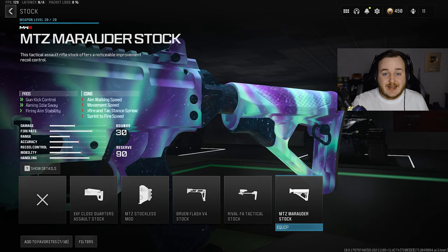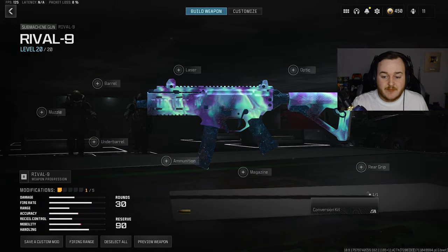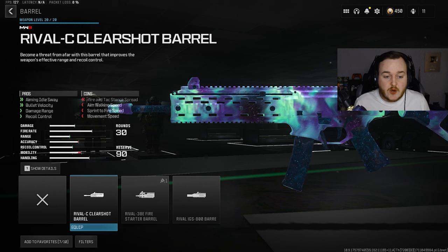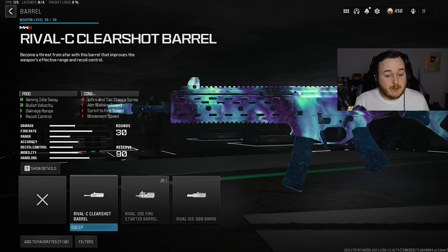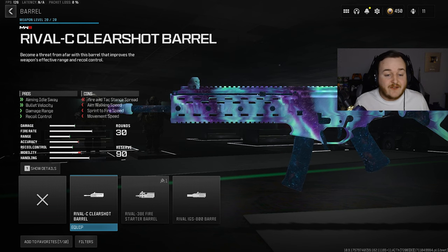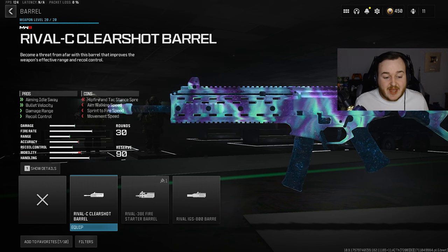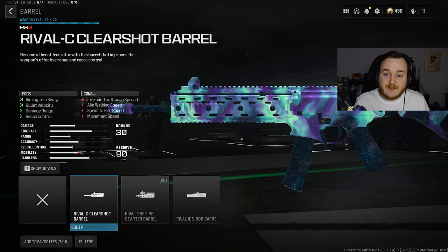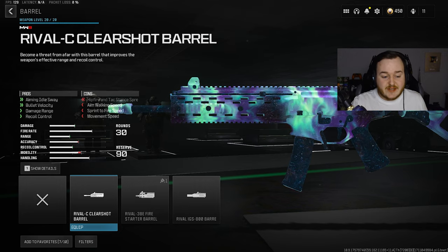It's a must-have attachment, so of course we're gonna be throwing this on. Next, we're going to the barrel and adding on the Rival C Clear Shot Barrel. This is also a must-have — it basically makes the Rival 9 into more of an assault rifle. A lot of pro players talk about this; having this barrel on makes it into an assault rifle. It can outgun the MCW at longer ranges. It's gonna increase time to kill, bullets travel faster, easier recoil control, and better aiming out of sway.